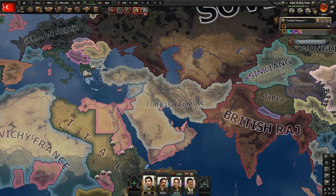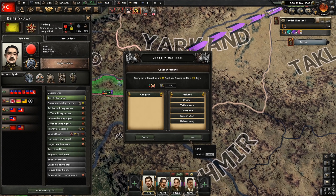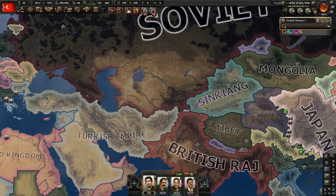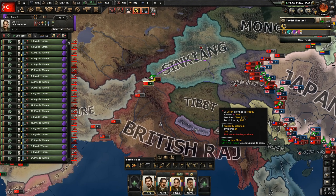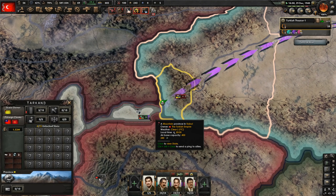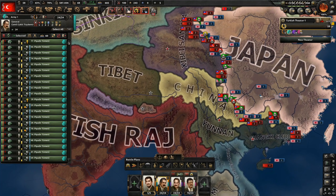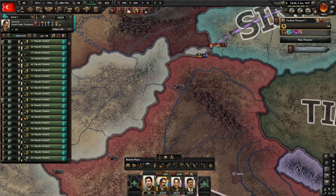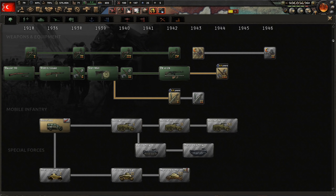Now it's time to declare war on China — let's see if Sinkiang joins the war. I could join the Japanese faction for this. Let's join Japan — I want to join their wars. Get across to Sinkiang quickly; they will defeat China soon and I want a piece of the pie. Legionary Romania joins the Axis as anticipated — we will go after the Soviet Union together soon. Getting across to Sinkiang is crucial; otherwise we won't get anything in the war.